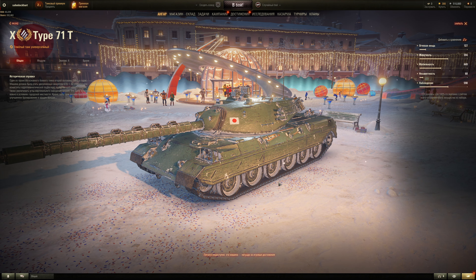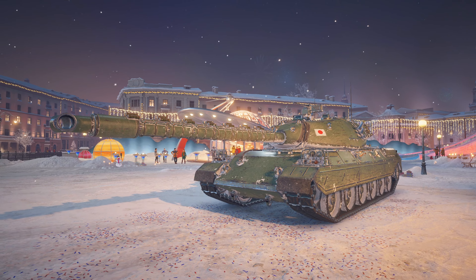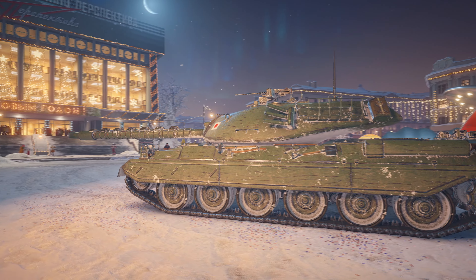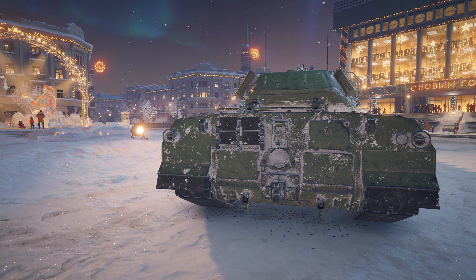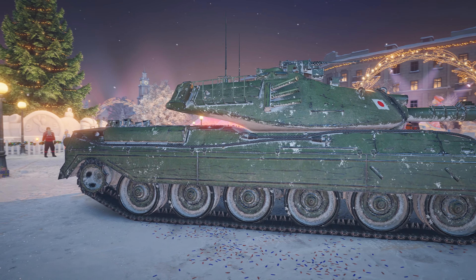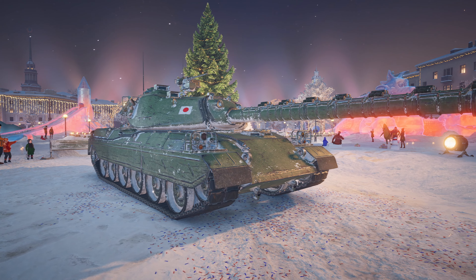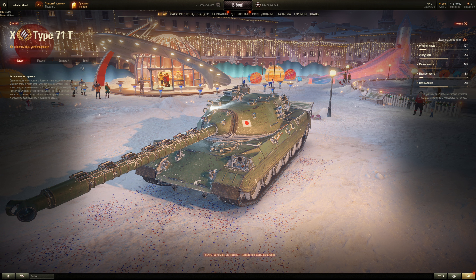Onto tier 10: the Type 71. It's essentially a large STB or Type 74 — an STB on steroids. A very big vehicle. For comparison, we also have the Kampfpanzer 07 PE which is like a large Leopard 1. Now we just need a large Patton — like the M60 2000 or the Patton with an Abrams turret. Crew of 4; they don't have a radio operator.